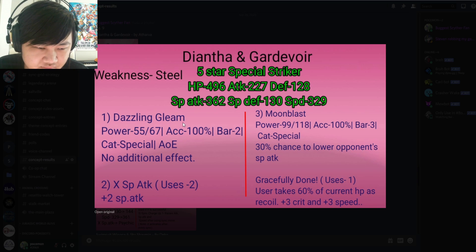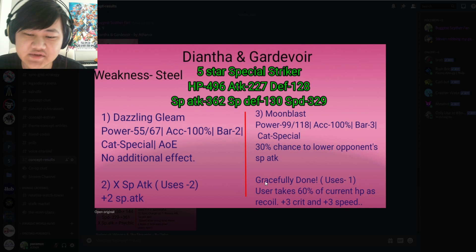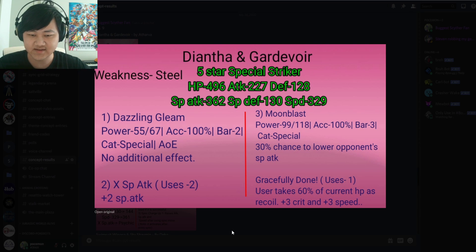It also has Moonblast — 30% chance to lower the opponent's special attack, 99 power. The trainer move is 'Gracefully Done': the user takes 60% of its current HP as recoil and gains plus 3 crit and plus 3 speed. Plus 3 crit and plus 3 speed is very powerful as a buff, but the 60% HP recoil is a huge drawback.